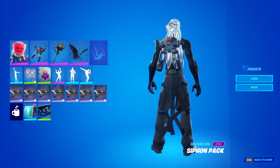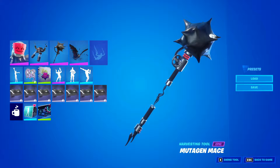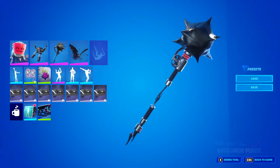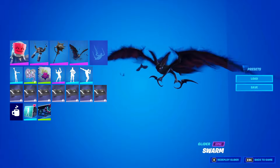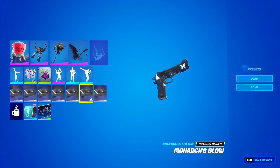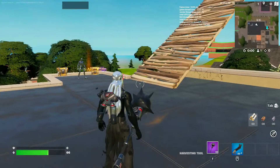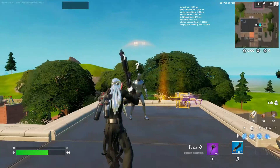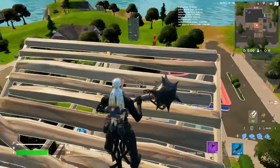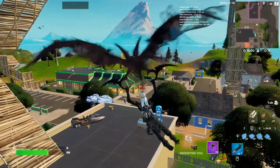Here is the next combo. We have the Siphon Pack backbling — another Fortnite Crew skin — with the Mutation Mace. The Chaos Agent pickaxe would be a great pickaxe to go with as well, but I just went with this one. Swarm Glider — another black glider would look great — and then we have the Marno Explode wrap. There's not that many black wraps, and he has a little bit of white on him too, so that goes great. I'd say any black ooze-looking stuff would look great with him.